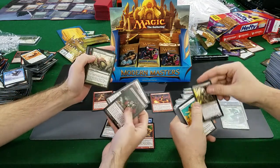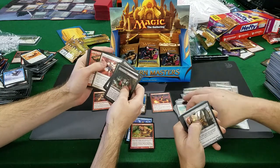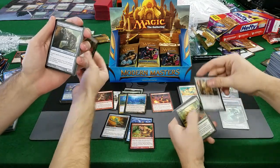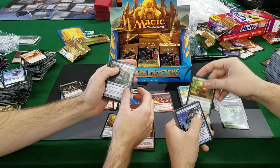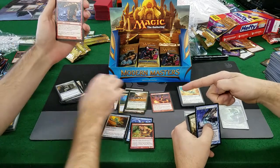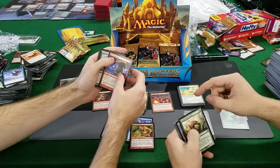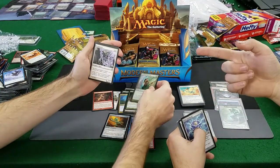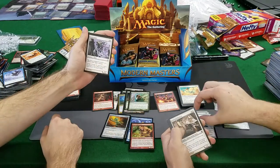Homunculus, Orrin Pilfer, String Goblin, Avian Changeling, the Bird with Changeling, Aetherian... Aetherium Sculptor, Pallid, Kodama's Reach, Rift, Rift Elemental.